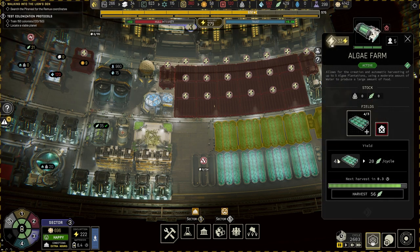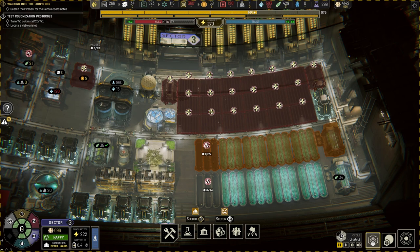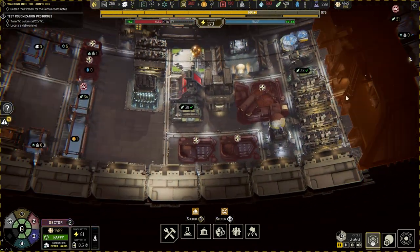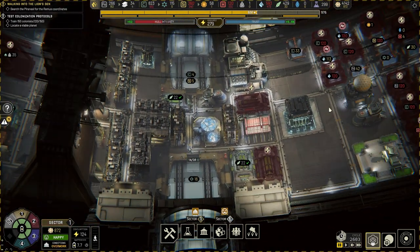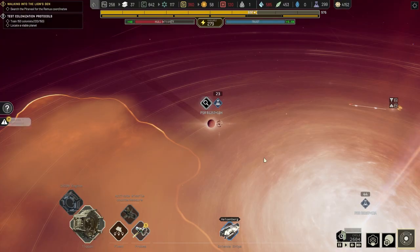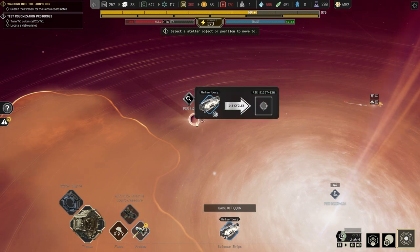I'm gonna build one more field. I wonder - if you guys are watching and you play, which do you prefer: algae farm or the crop farm? Whatever that means. Anything else we can switch off? Looks okay for now. Let's do the worker transfers and see if it helps.